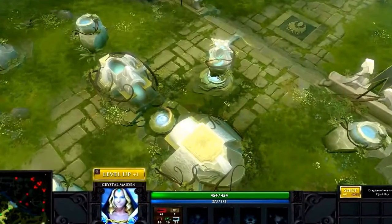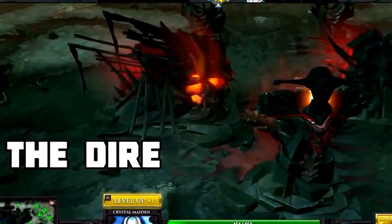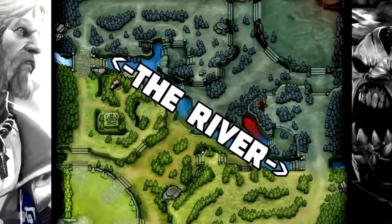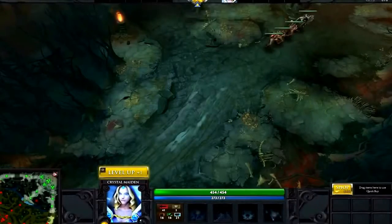There are two teams in Dota 2, the Radiant and the Dire. Each team has their own base, with three paths called lanes leading towards the enemy base, with a river dividing the map evenly.